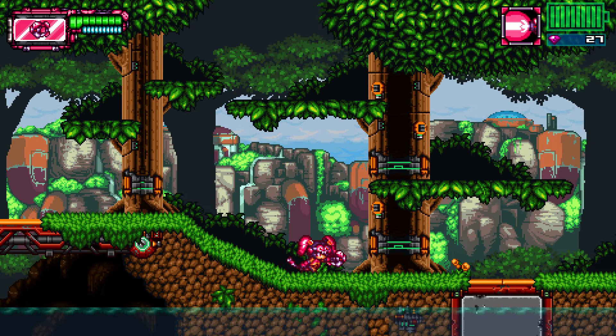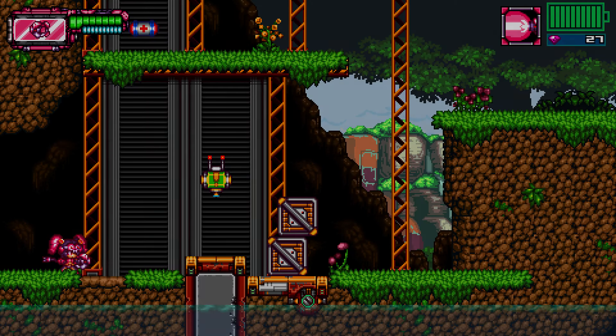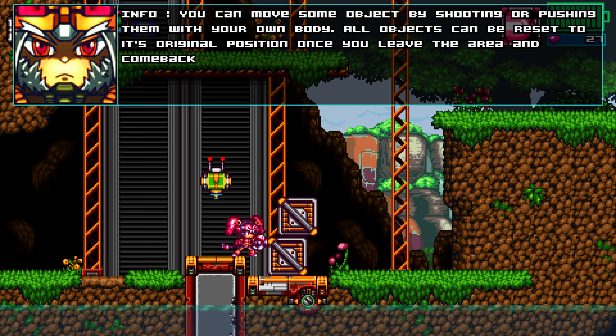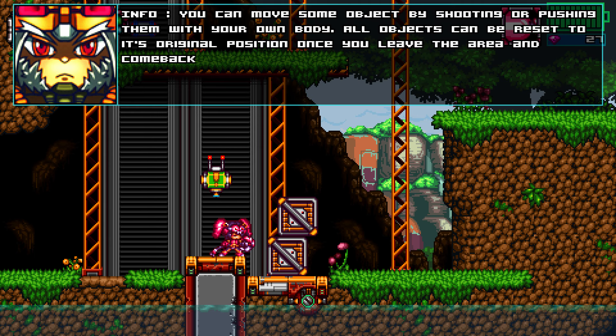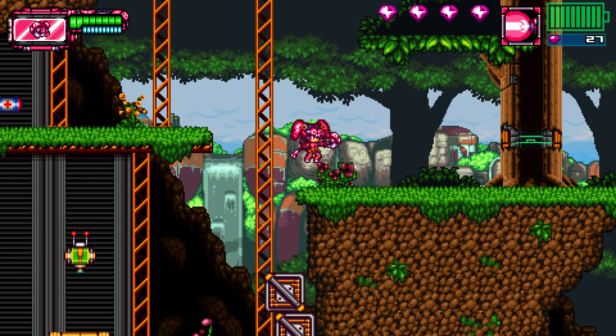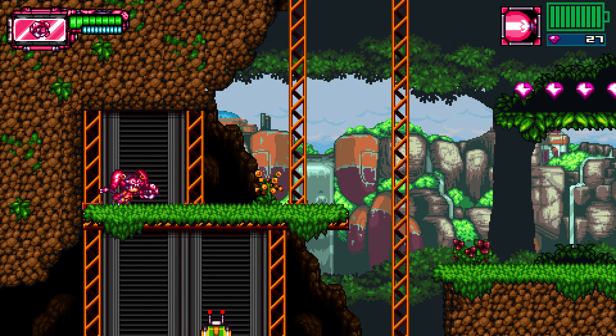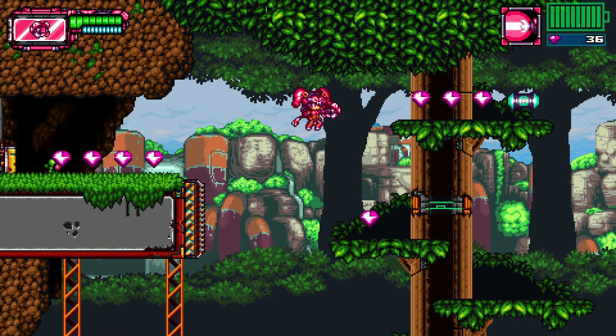Let's just take these guys out — they're not dropping anything, maybe they won't. So a nice little tutorial section. You can move some objects by shooting or pushing them with your own body. All objects can be reset to their original position — leave the area and come back. So we could technically go like that.